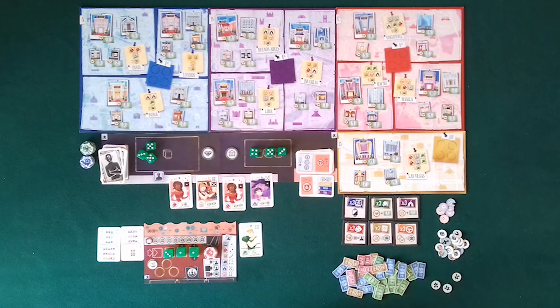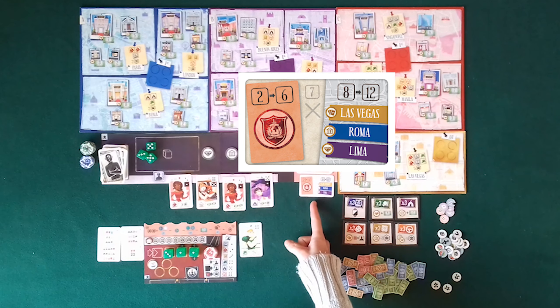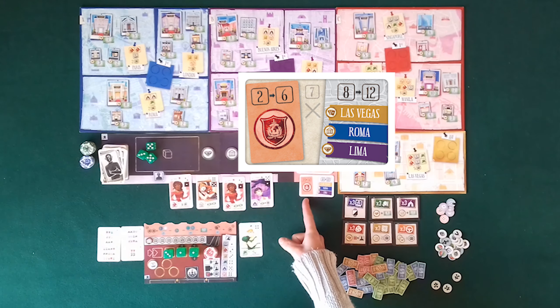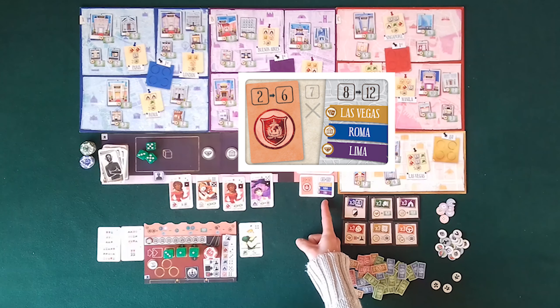As usual, you will start with one specialist card and one random skill token. Take the die corresponding to the specialist card and add it to the other two you have already rolled. Now I can start playing.